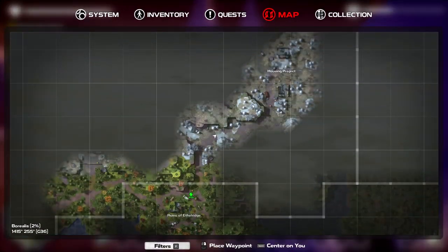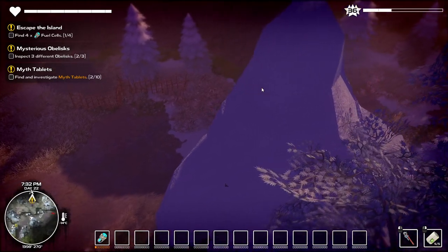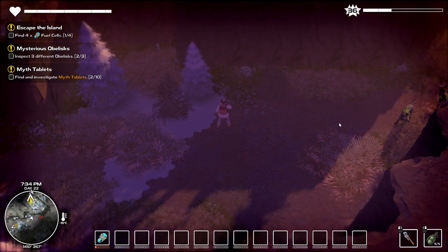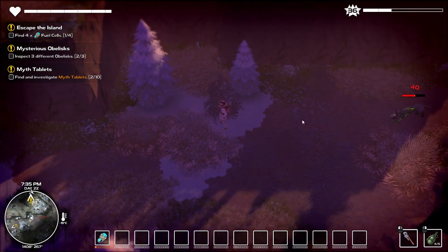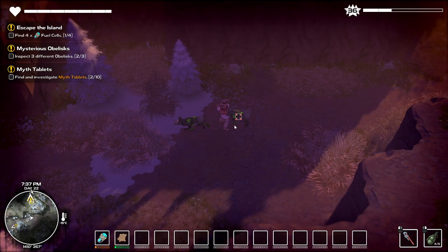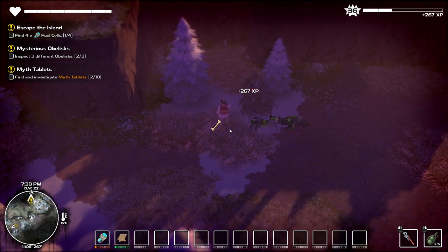I'm going to try to get to the link tower first — it is kind of on the way. Like I said, I poked my head in here. The enemies are not too bad so far, but I've got a doggo there. I might use a grenade on these guys. That did not work. We'll just do it the old-fashioned way — pipe wrench to the head.